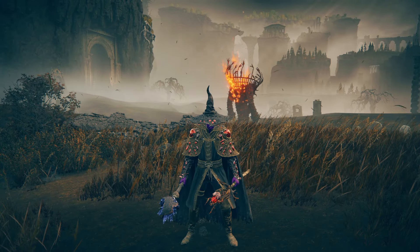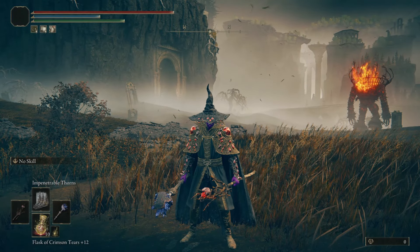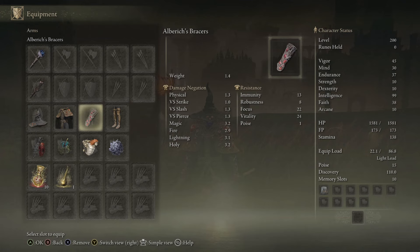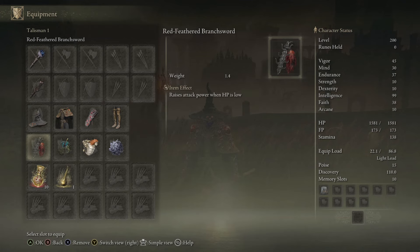Pay attention here, let's get it. I'm going to show you all the items I'm working with, and if you guys want me to make a separate video showing you how to get these items, no problem, just let me know in the comment box below. Okay guys, let's begin: Lucat's Glenstone Staff plus 10. Staff of the Guilty plus 25 in the offhand — we're not going to use that to attack, we just use it to buff the thorns; even just holding it is going to buff our thorn spell. Alberic set.